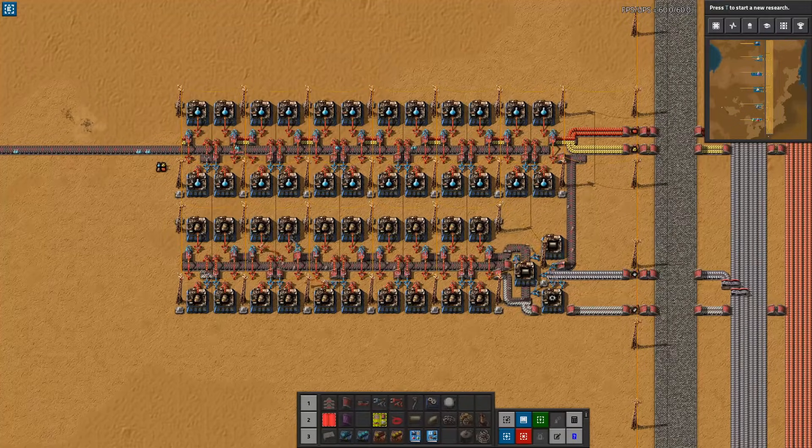Moving on to blue science, we have some choices to make in terms of how to design it. What I have chosen is to assume that red circuits and sulfur are produced somewhere else and brought in — for example, through the main bus. The reason for this decision is that red circuits are used for so many other things, so you definitely want a dedicated location for that. Sulfur is used for a few things, but it belongs more alongside oil production rather than tagged onto a blue science build.